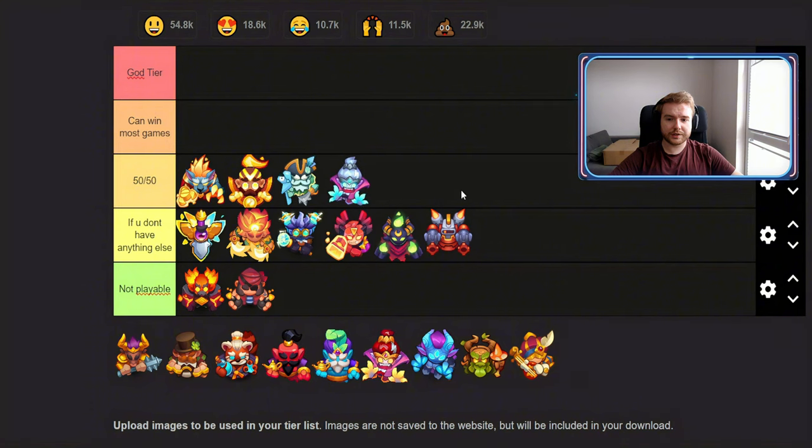Banshee Coven — the talent where you need seven banshees — I'd also put in 50/50. Maybe with Fortuna it can win some games, but I just don't see enough free board space to have seven banshees plus Earth Elementals plus Scrappers or Trappers. It's just a really weak talent in my opinion.